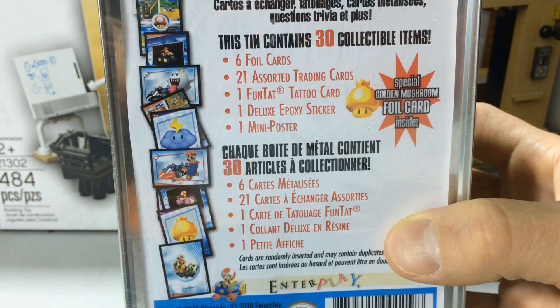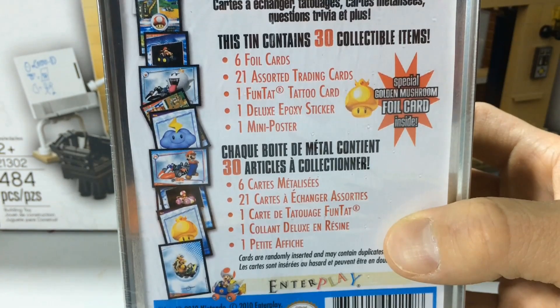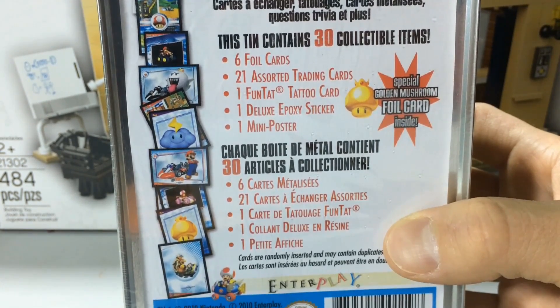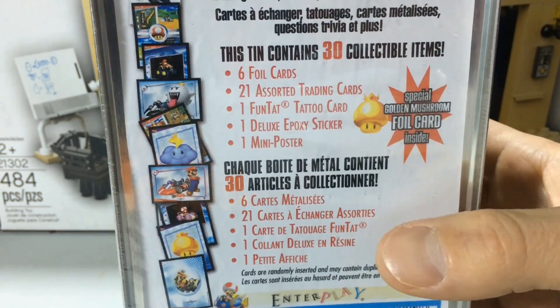As you can see there's Boos, there's mushrooms, there's Marios, there's carts, there's Koopas. There's all sorts of great stuff in here. So let's get in there and see what we can pull out.